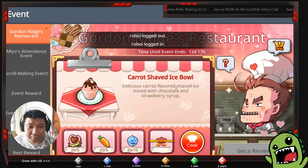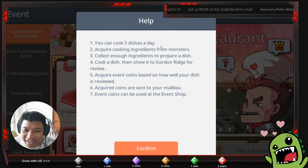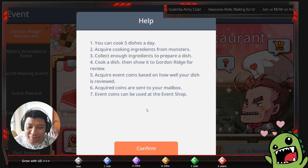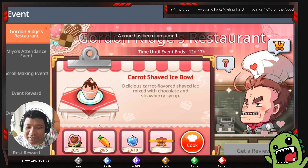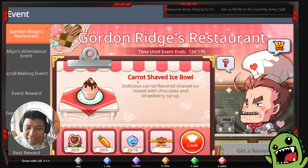Having 20 of each ingredient lets you do the five crafts per day. With this Gordon Ridge event you can cook five dishes a day. You collect ingredients from monsters, prepare the dish, then after completing the event you get coins based on how well your dish is reviewed — so the review quality is very important.